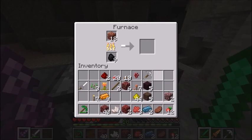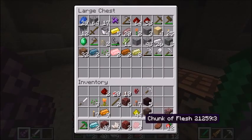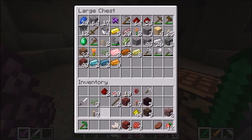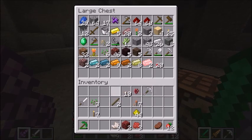We probably should get some more emeralds so we can get emerald armor - that would probably be a good idea. But that will happen in the next episode. I'm just gonna end this episode right here because I'm lazy and I don't feel like recording anymore. In the next episode we will make some mushroom stew. I'll see you guys in the next episode - bye now.